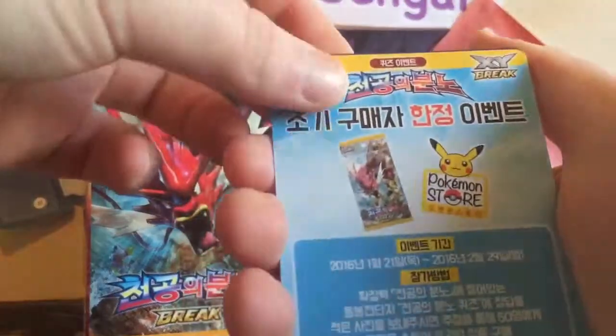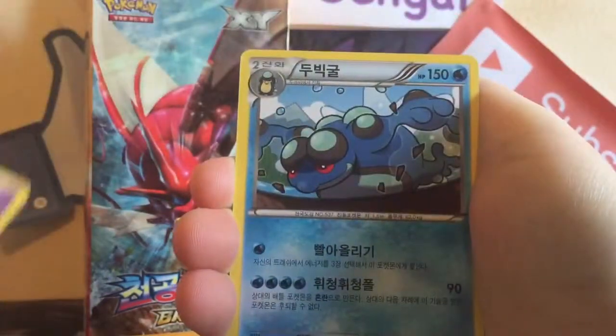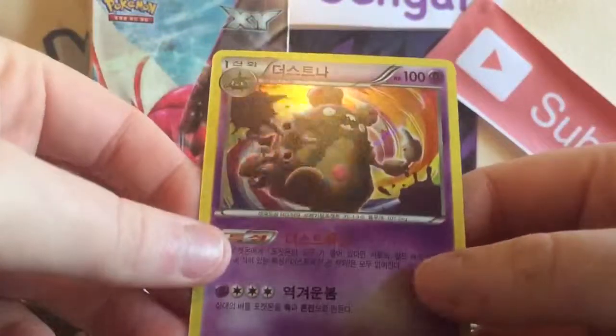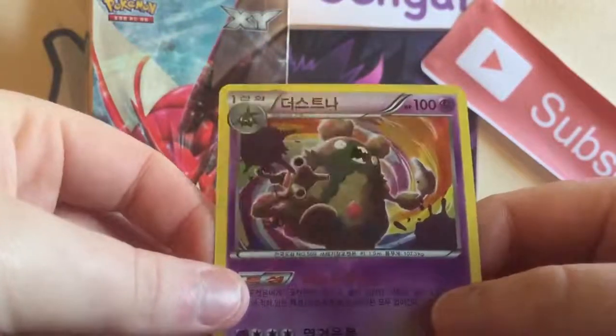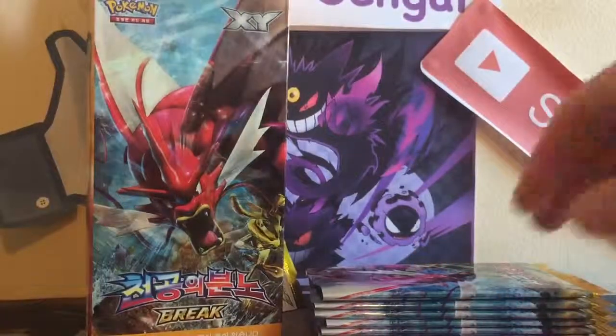Oh, that one looks different — that's pretty cool, just advertising their packs I guess. Starting off here with a Timple, a Slowbro, a Drowzee, Seismitoad, and a Garbodor holo. That is pretty cool — as you can see it's a really subtle holo. That's pretty cool — three holos!